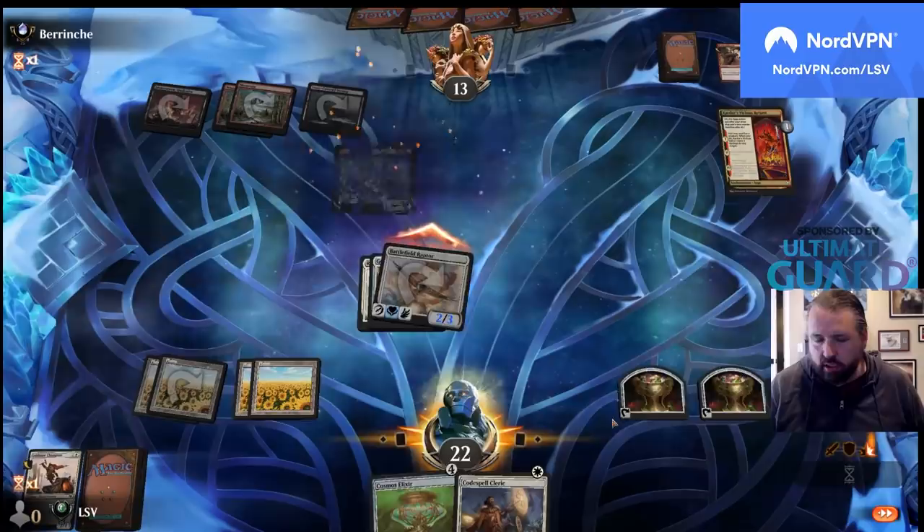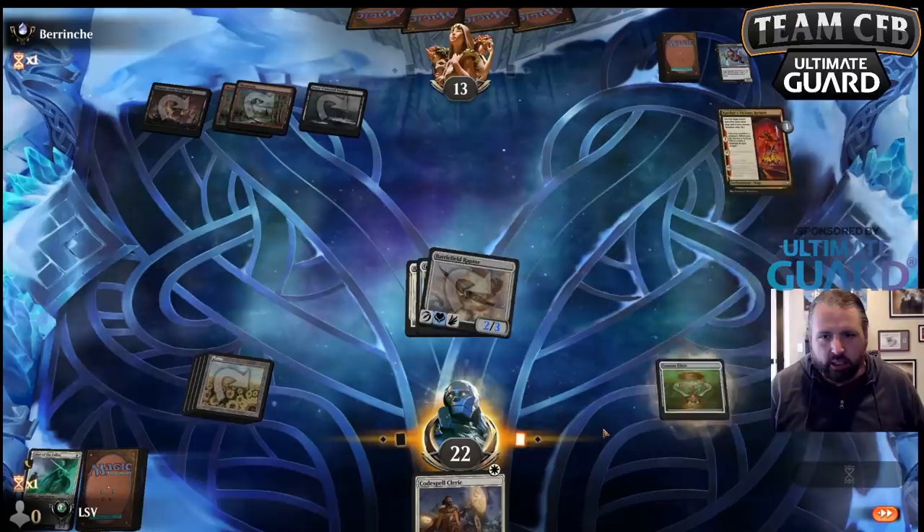Now I have to discard a card to the Vicious Return, but I've got Plains to discard so it actually works out pretty nicely. This is good, this is good.